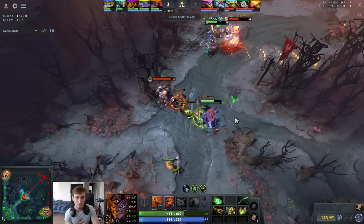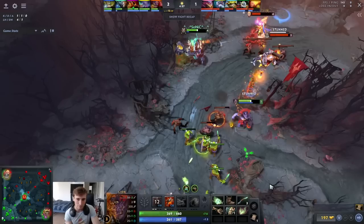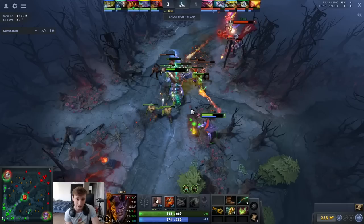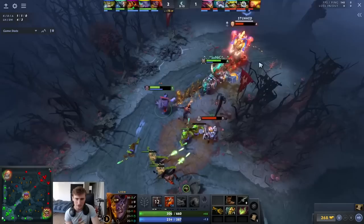He gets a couple of good autos on the Clock, once again not running through the creep wave. His Magnus is getting really aggressive and I think he's getting baited in here — this is a bad play from Magnus, too far off the wave, so Lion can't connect easily. If Clock had cog'd there instead of Battery Assaulting, he actually would have died. Be careful about getting baited in too far by your core players — working with your lane partner synergizes damage more than almost anything.